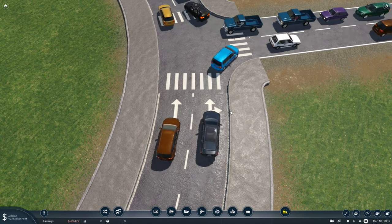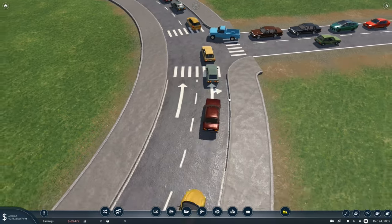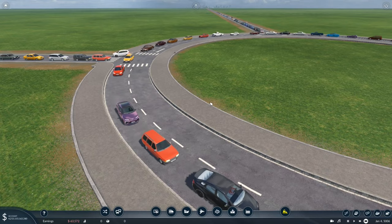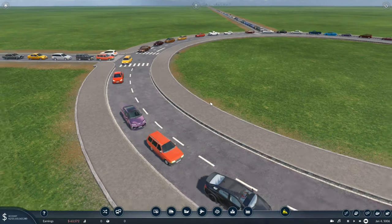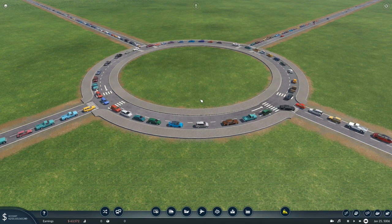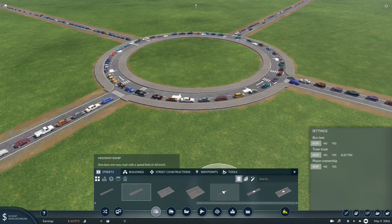Can you see something strange about these road markings? There's two forward arrows and one right turn arrow, and they're all using the same lane. There's barely any cars in the other lane. The outside lane is always a priority for the AI cars - they're always going to be in this lane if given two options. So how do we fix it? Following this rule I'm about to tell you is literally going to revolutionize how you play this game and make traffic flow 100 times better.